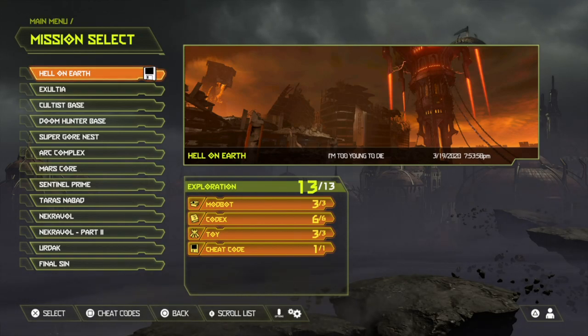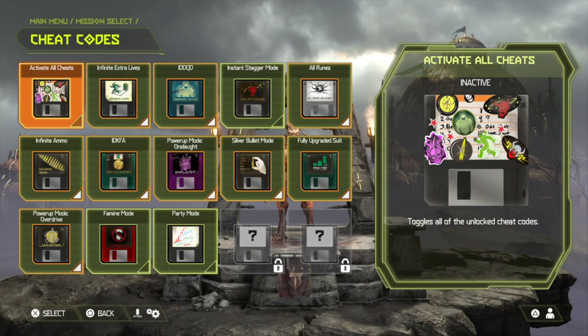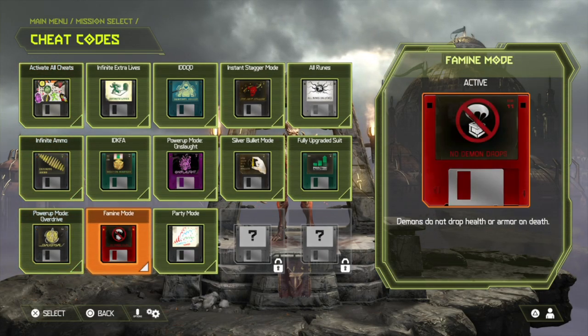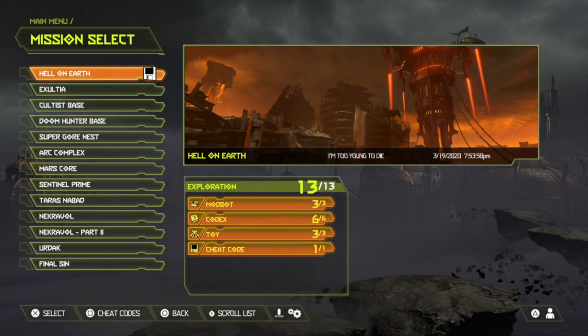For the rest of the trophy, what you want to do is go to cheat codes and turn off all the cheats — only turn on famine mode. Once you've done that,